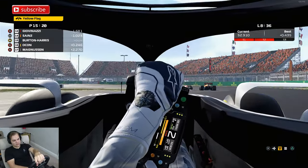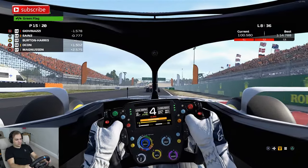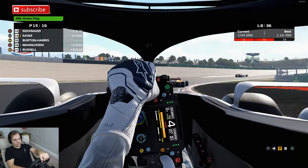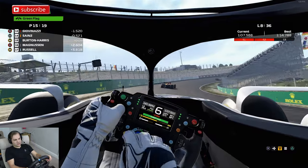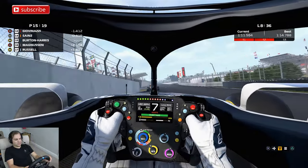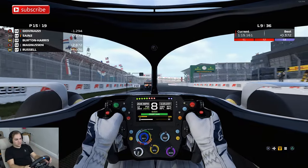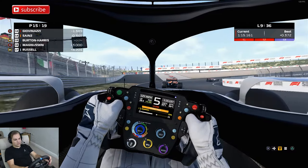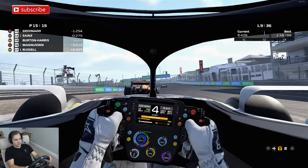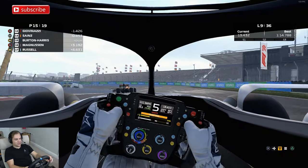Yellow flag's out, someone's had an incident. That was the guy that was behind me — did I do something? I don't know what's happened there, but Otkans has had a bit of an issue. I don't know if he went for a lunge and I cut him off, but I didn't hear any contact.